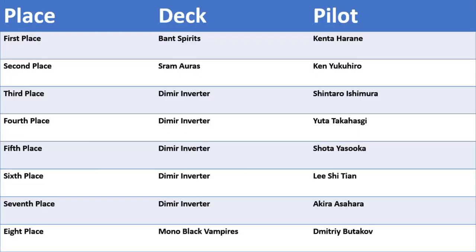Okay, let's move on now to Nagoya — same type of event, but this time you can see the results are a little different. Here's the Top 8 players and what decks they were playing for Pioneer. First place, Bant Spirits. Second place, Sram Auras. Third, fourth, fifth, sixth place — seventh place, Dimir Inverter. Eighth place, Mono Black Vampires.